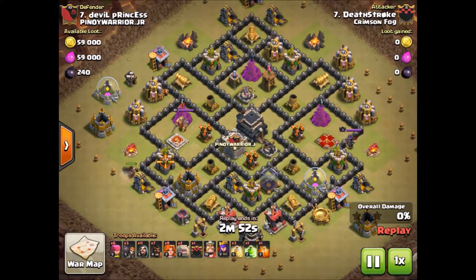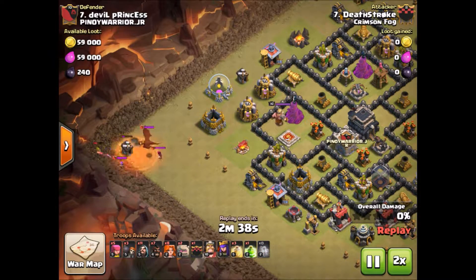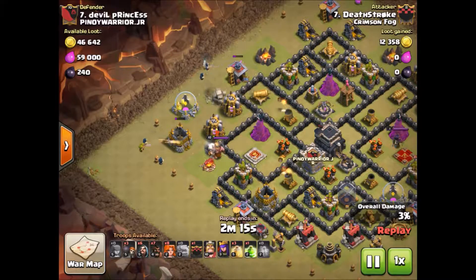Now I'm coming at this base with GoVaHoe. I send in a hog to get that max dragon out of the clan castle and pull those over to the edge of the base. I'll use a poison and a few troops to get them taken care of. The dragon's down. I go ahead and drop my golems and a couple more wizards to get my funnel started.